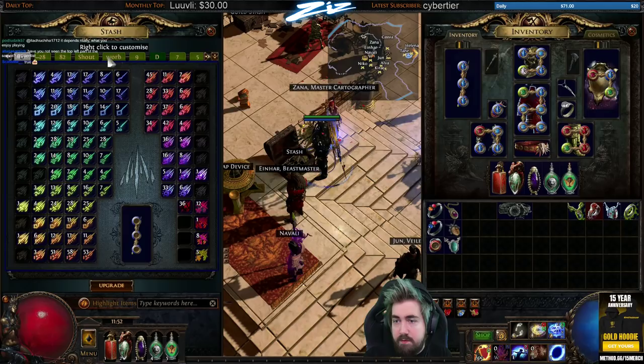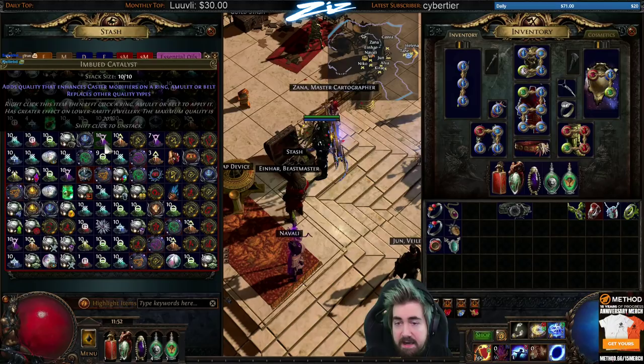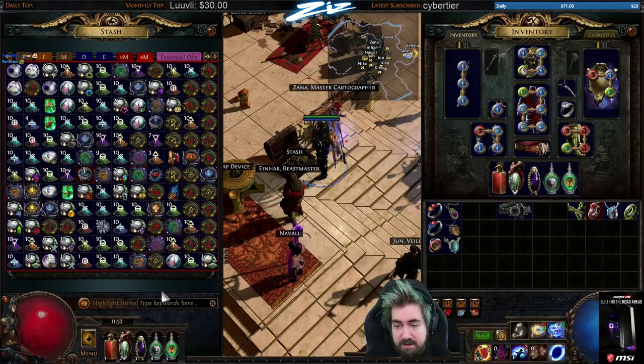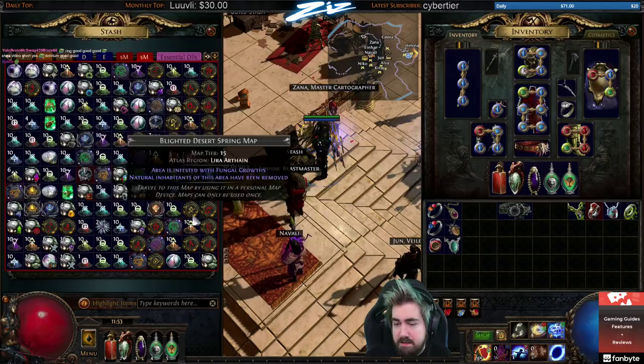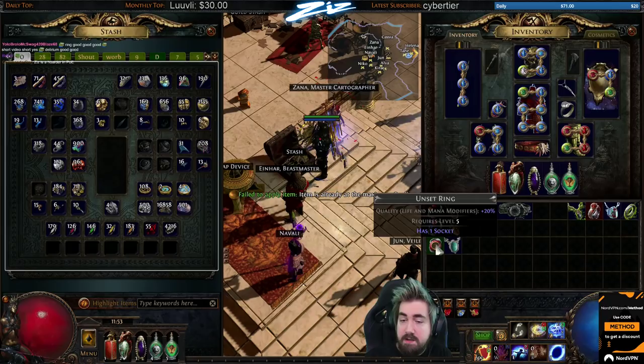Let's talk about catalysts — these are essential oils. Catalysts are a bit more of an advanced thing and they're from Blight. We didn't really have an abundance of them until Delirium — and I'm not a massive fan of the fact that other leagues drop other leagues' content more than the league itself. It's just confusing and weird.